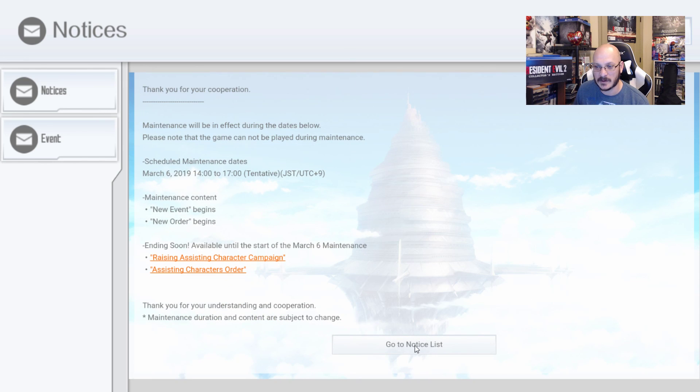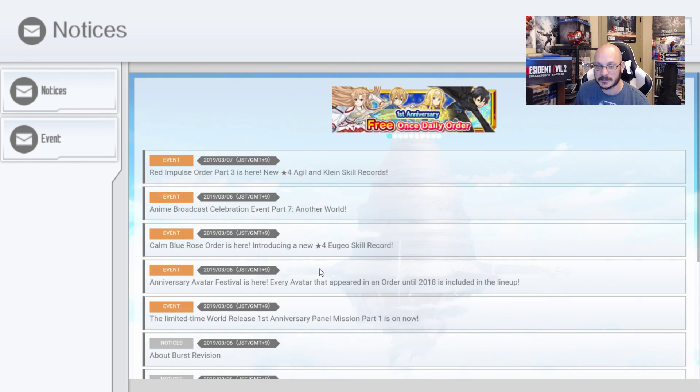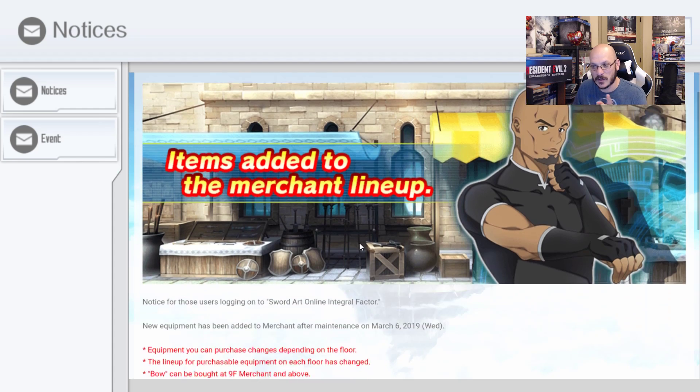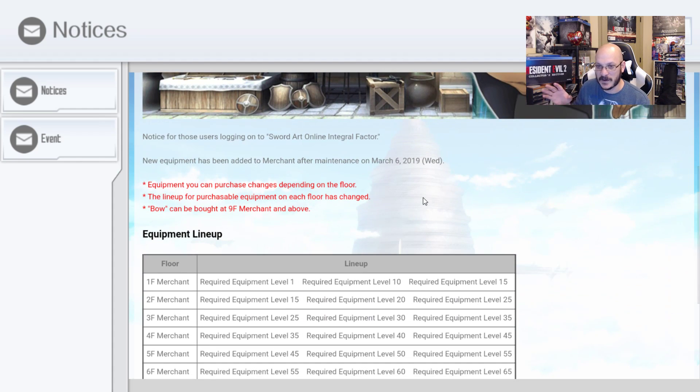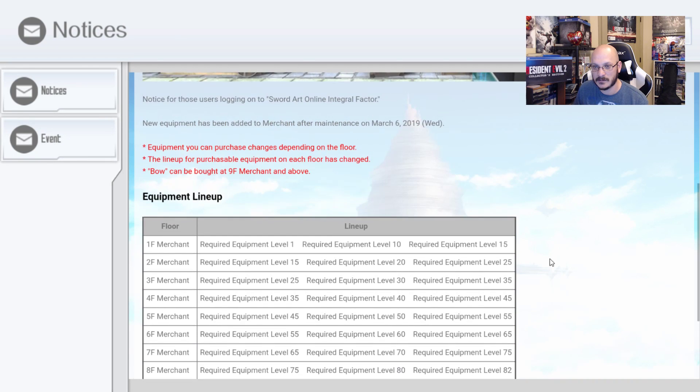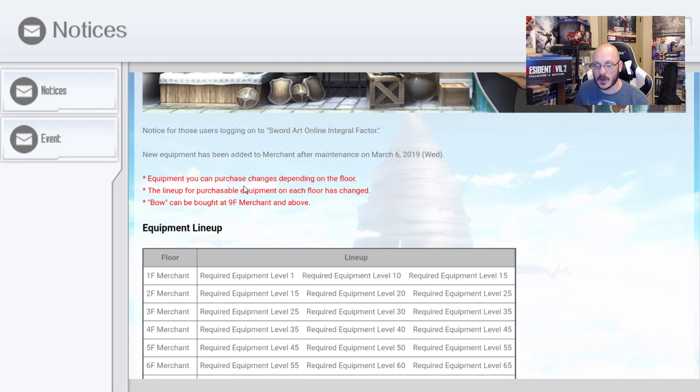Let's take a look at the items added to the merchant lineup, because this was severely needed. Equipment you can purchase changes depending on the floor — the lineup for purchasable equipment on each floor has changed. Bows can be bought at 9th floor merchant and above.